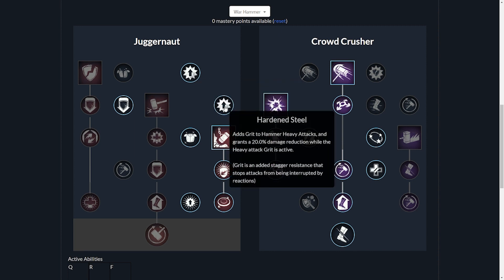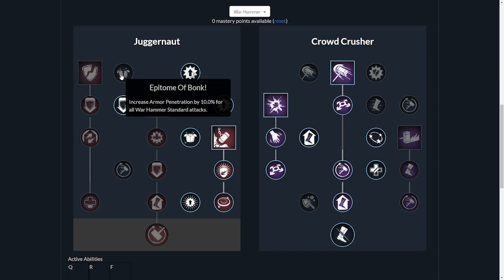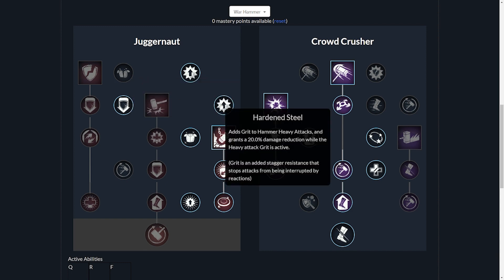The Hard and Still passive adds grit to hammer heavy attacks and grants a 20% damage reduction while the heavy attack grit is active. Grit is an added stack of resistance that stops attacks from being interrupted by reactions. This is better than the armor penetration on standard attacks because I'm usually doing heavy attacks when using my hammer, so this made the most sense to me.